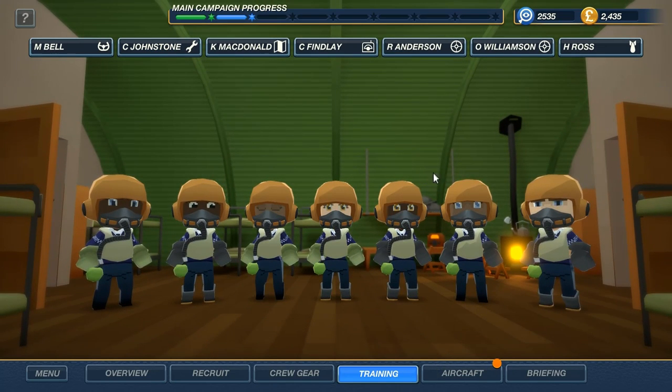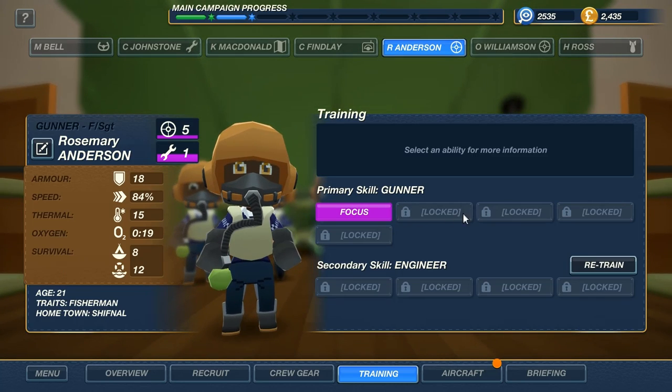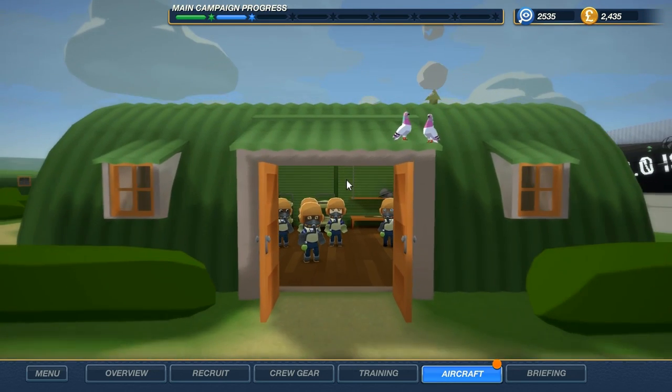Training — self-explanatory. As you level up, you get more focuses and extra secondary abilities. So currently, this man's a gunner and also a secondary engineer.